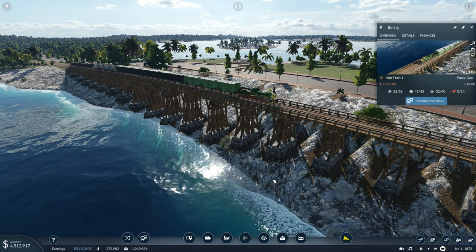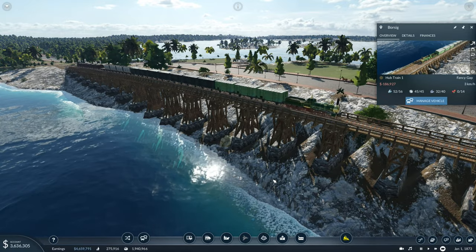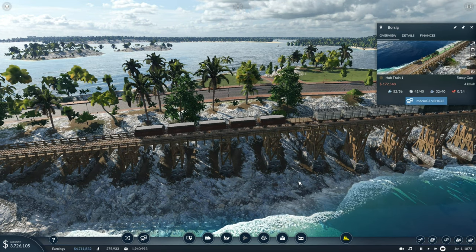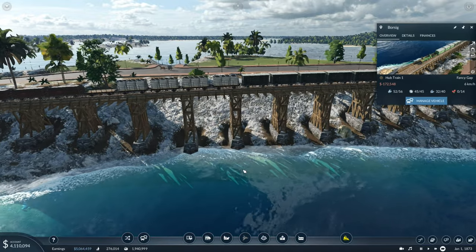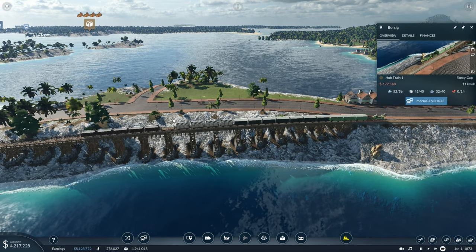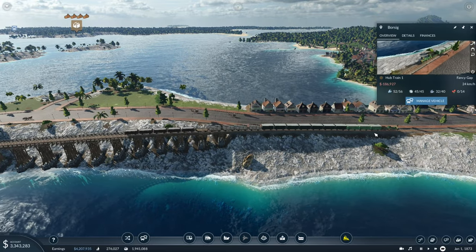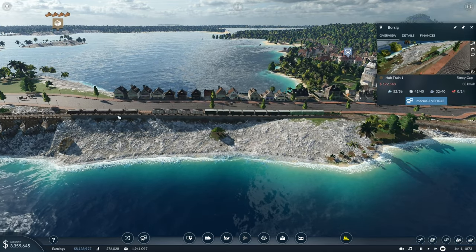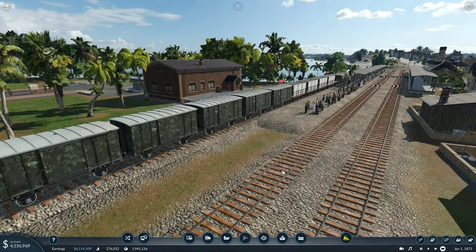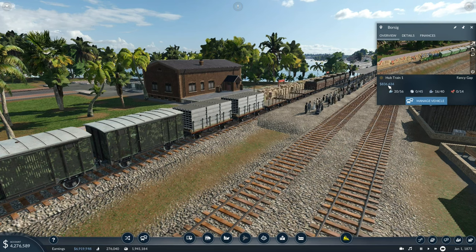Just looking at this train, it seems to be really struggling up the slightest inclines. I think it's because the heaviest goods - the ores - are at the rear of the train, which hasn't even gotten to the top of the incline yet. An easy fix is to swap the cars around - I think the consist is completely the wrong way around, with the heavier stuff at one end and the lighter stuff at the other. The ore should definitely be at the front of the train. As you can see though, the train is absolutely speeding down the other side now it's over the hill.